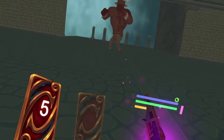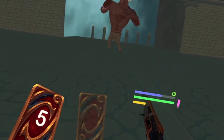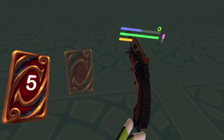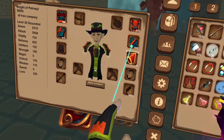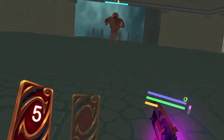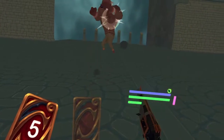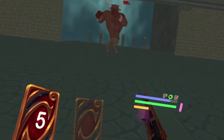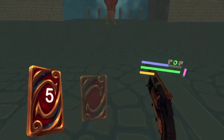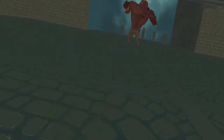So if I do charge shot, two regular, two regular, charge two regular... Z tile is not really cooperative in any tile set. Charge shot two regular, charge two regular — there they go, finally.